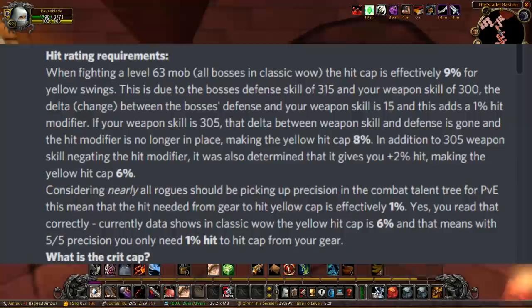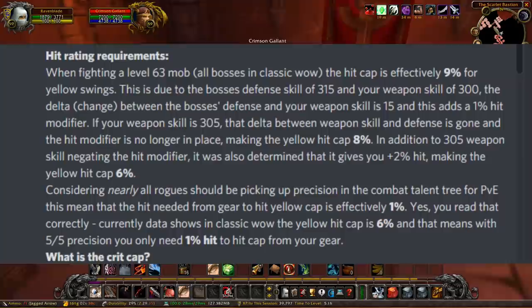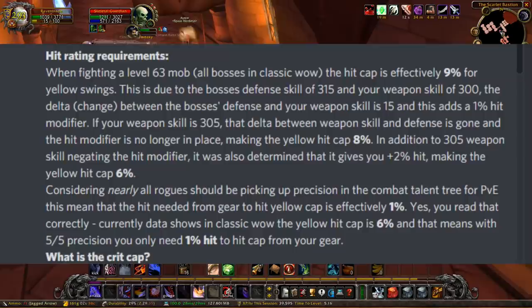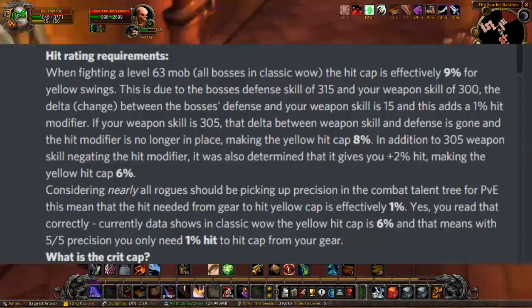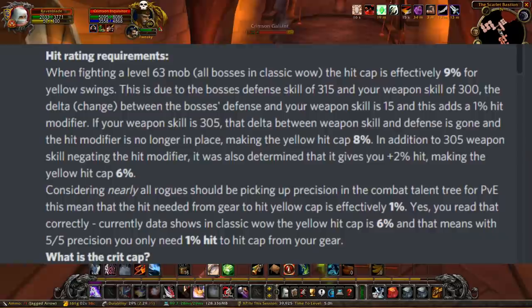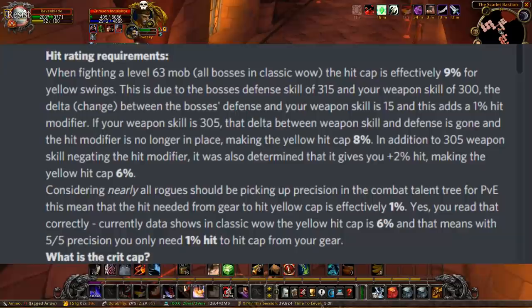When fighting a level 63 mob — all bosses in Classic WoW — the hit cap is effectively 9% for yellow swings. This is due to the boss's defense skill of 315 and your weapon skill of 300; the delta of 15 adds a 1% hit modifier. If your weapon skill is 305, that delta is gone and yellow hit cap becomes 8%. In addition, 305 weapon skill also gives you 2% extra hit, making the yellow cap effectively 6%.